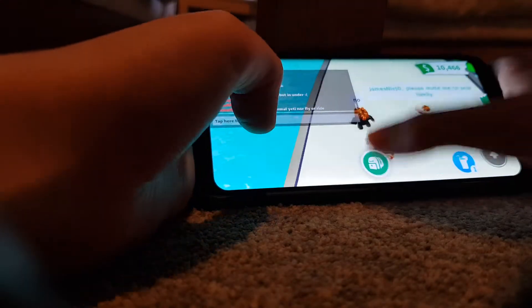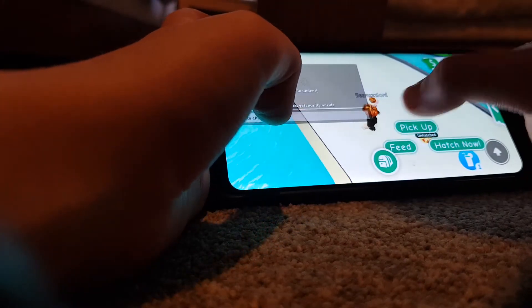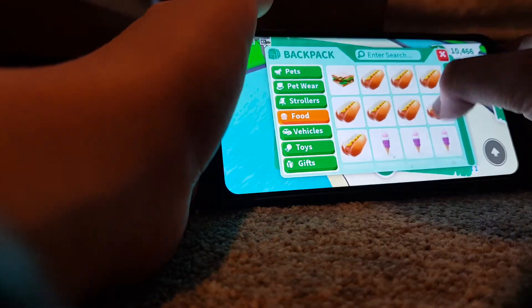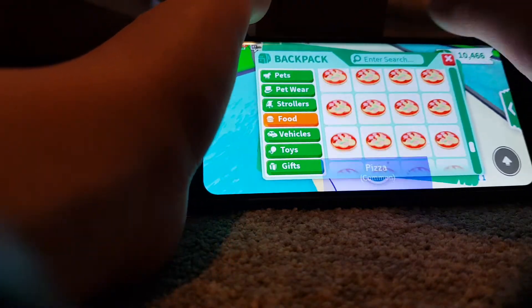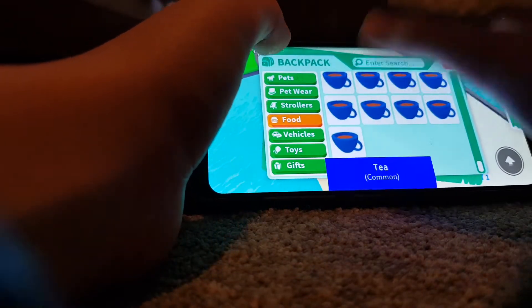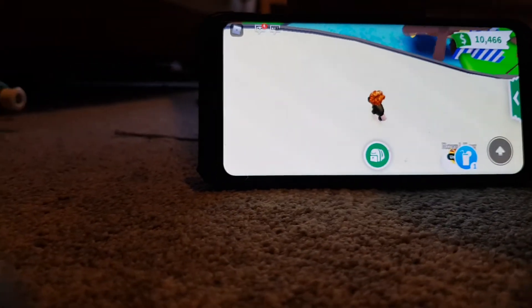We're hoping to try to get a dragon, which I've already got, so we're probably hoping to try and get a unicorn. So let's go get a unicorn. We're gonna try and get a unicorn from our royal egg.